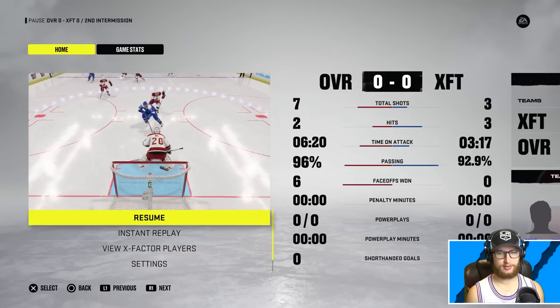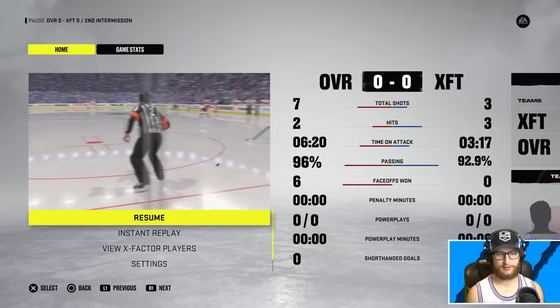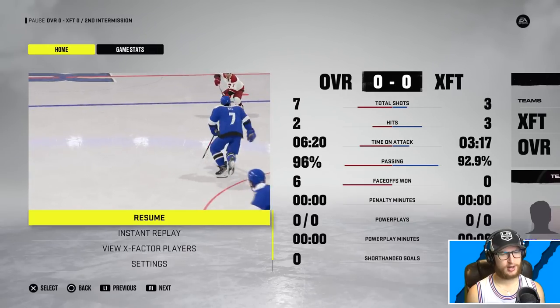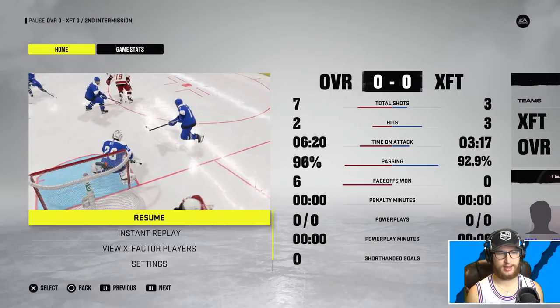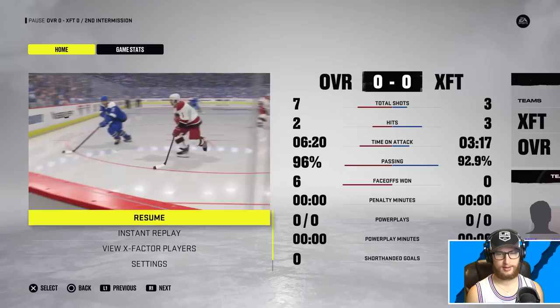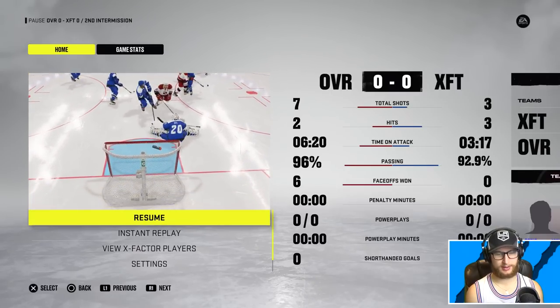The overalls are in control, they still have not lost a face-off. I'm pretty sure I gave most of the centers on the x-factor team either the ability or the x-factor for face-offs — interesting. Time on attack is about doubled for the overalls but passing has been brought a little bit closer.